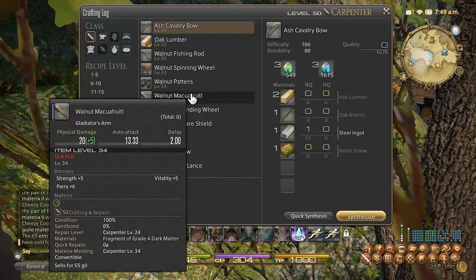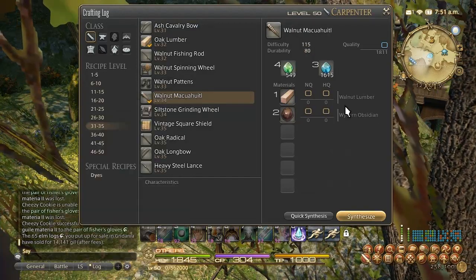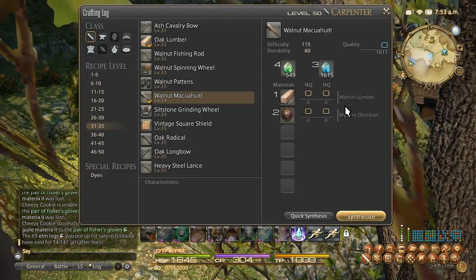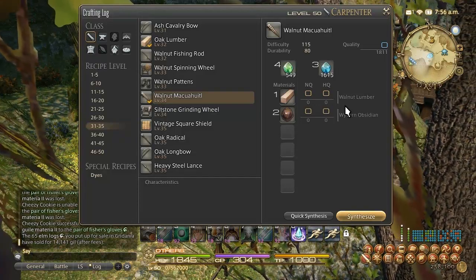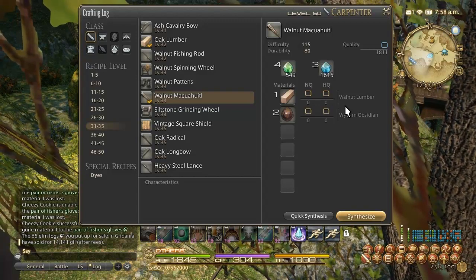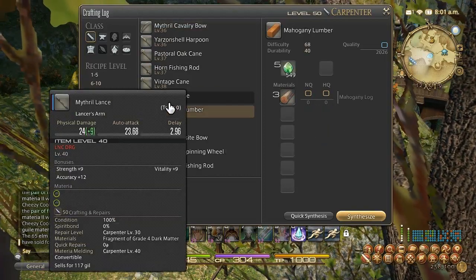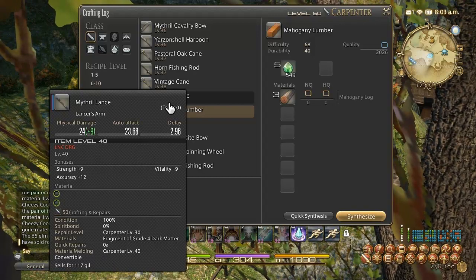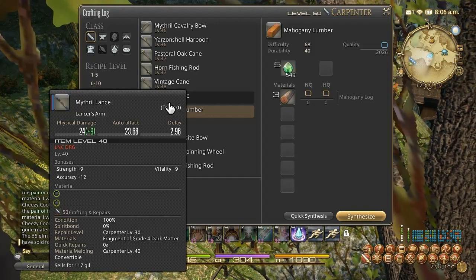As soon as you hit level 32, make the Walnut Sword all the way to 37. If you make it to 35, you can turn it in for leve rewards all the way up to 40. You can actually sell these on the market board too, because players who want to do quest turn-ins rather than synth themselves will buy a bunch of swords off the market board — especially high quality ones. Then make Mahogany Lumber from 37 to 43. Save those up so that when you hit 45 you can turn them in for quest rewards and take that all the way to 50. If you power off of these, you'll have all the lumber you need to reach 50.